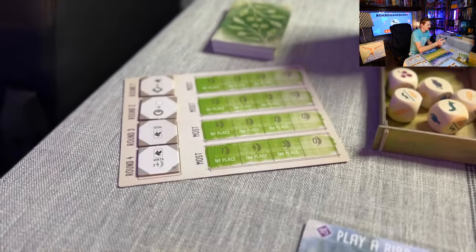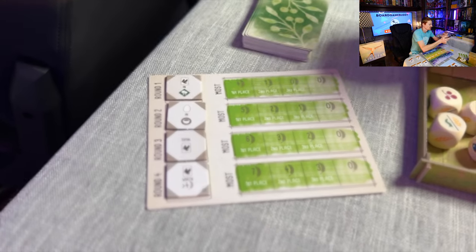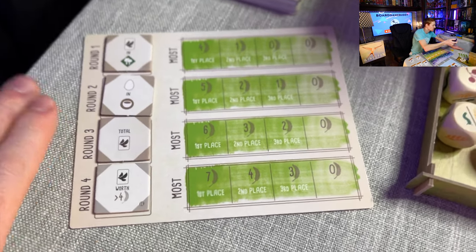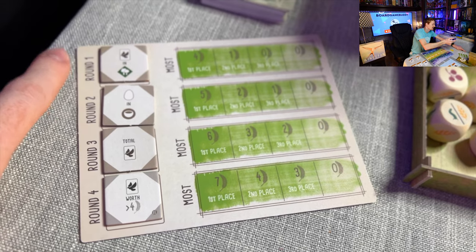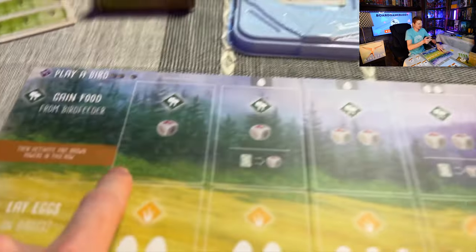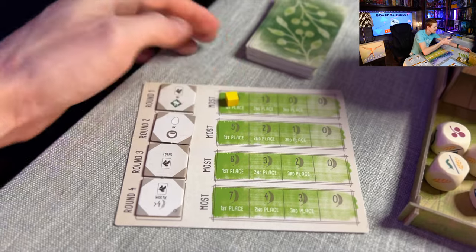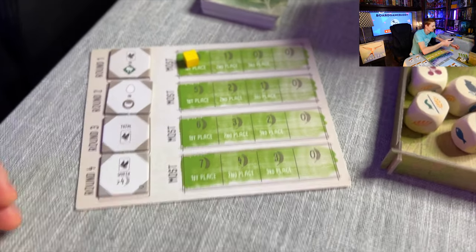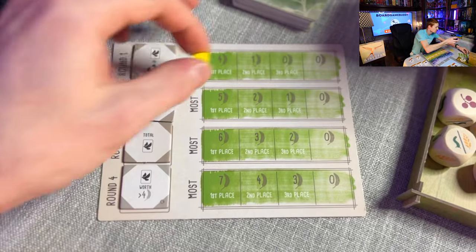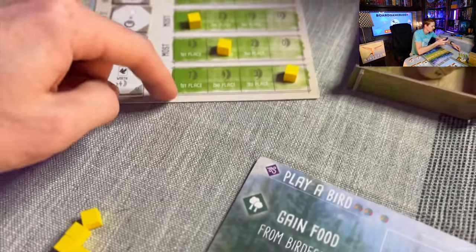We're going to take all the food and put it in the bird feeder — that's the food you can take throughout the game. Then we've got this board here: the round-end bonus points that you're going to score. Everyone is trying to accomplish these goals. For example, at the end of round one you score points based on how many birds you have in the forest — the top area. Whoever has the most takes their cube and gets four points. You do get more points in later rounds, so you might want to focus on the goals further down as they're worth more.